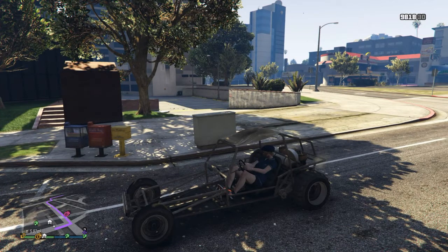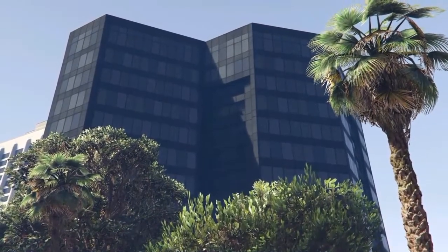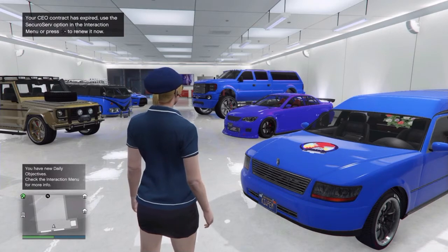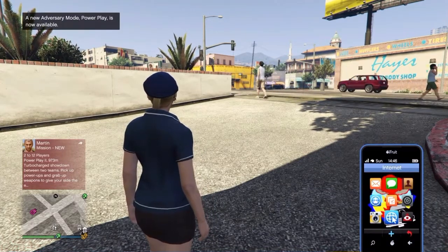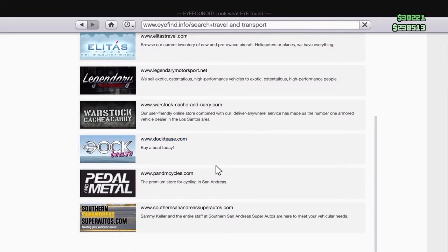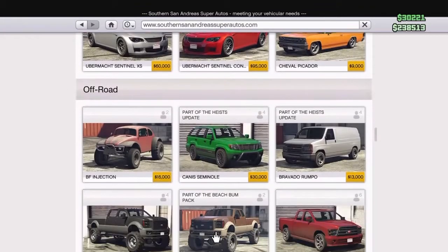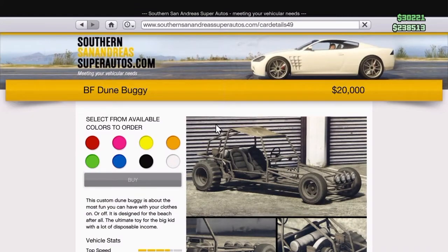This is the frameless dune buggy. You can buy a paint job for this thing, but it ain't going to show up on it, so why pay for a paint job if you can't see it? You're going to be out there in the middle of nowhere, out by Palito Bay. It is semi-rare, not rare. You can buy one - it'll cost you about $20,000 if you want to go get one yourself.